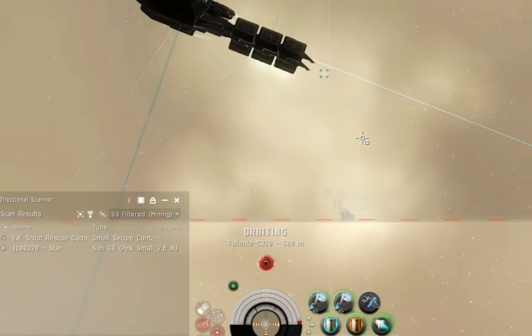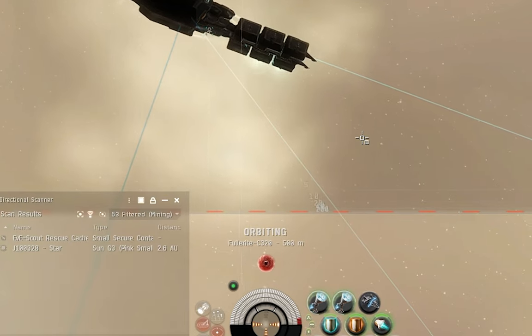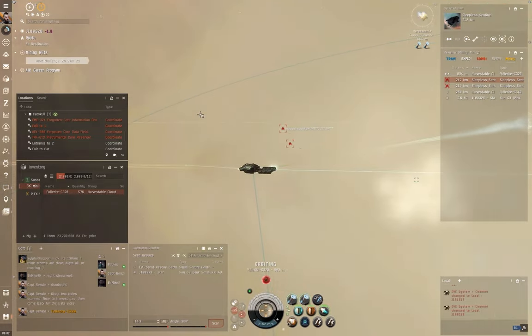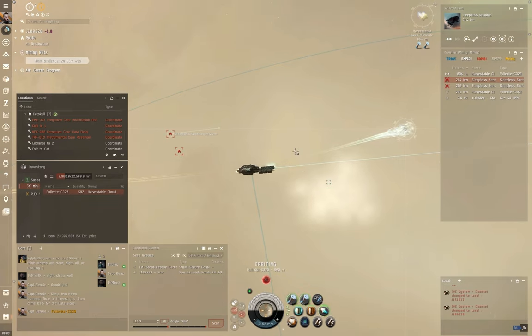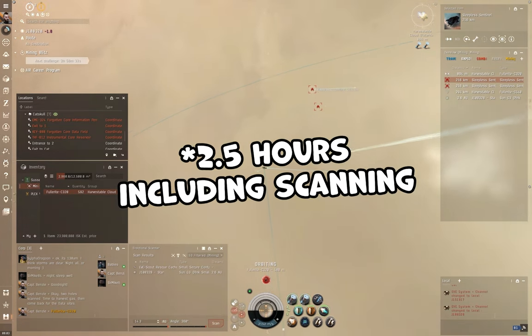I sat in this site and basically tried to get the entire gas cloud. I filled my cargo hold — that was around one million ISK estimated, slightly more because some gas moved into my standard hold as well. So just over 100 million ISK for a little under two hours of total effort, and that was just this one site. I actually found two sites in the same system — one with two clouds and one with a single cloud. After going back for those as well, I was sitting on nearly 200 million ISK for just under two and a half hours of work.